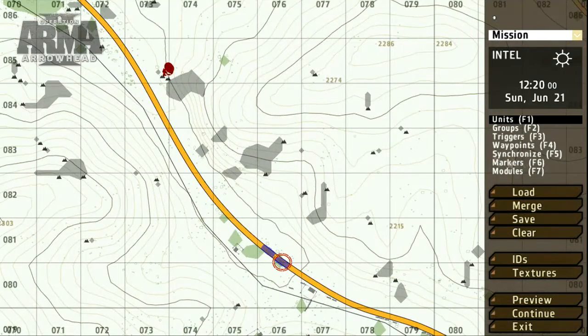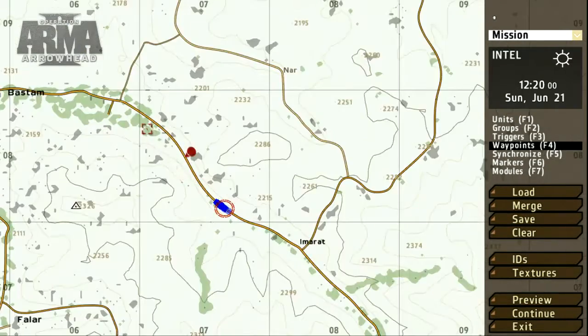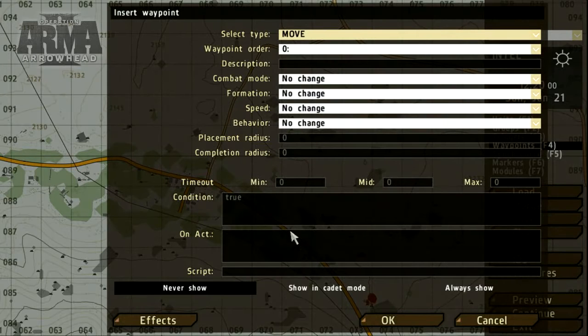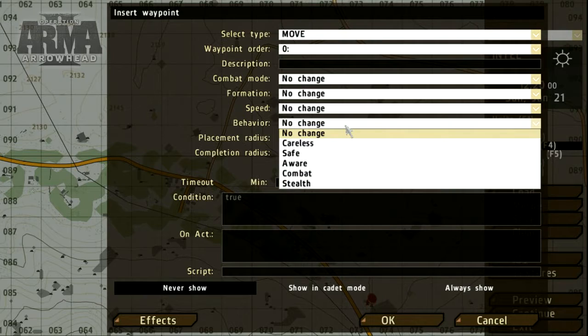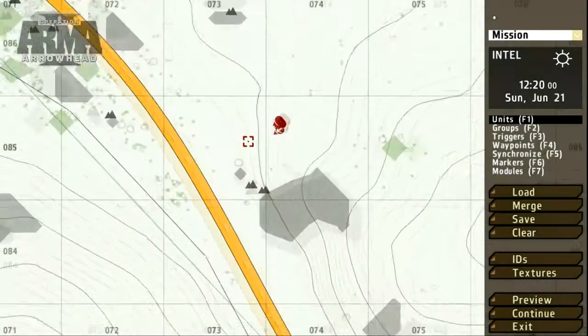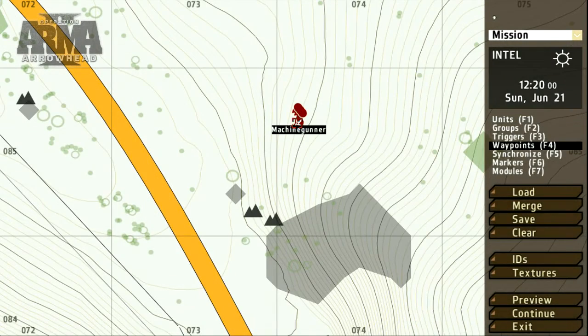To get the Blue Force patrol moving, let's select the Waypoints tool, or press F4. Choose the group of units you want to move, and double-click on the map where you'd like the waypoint to be set. The waypoint interface offers several options. As a quick example, let's set the behavior. As for the Op4 ambush, we'll set a short route and assign the combat mode.